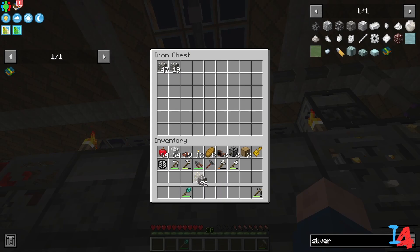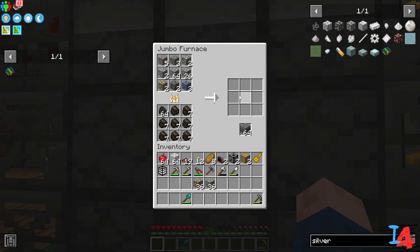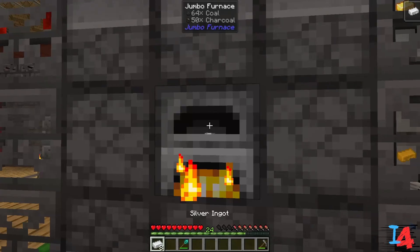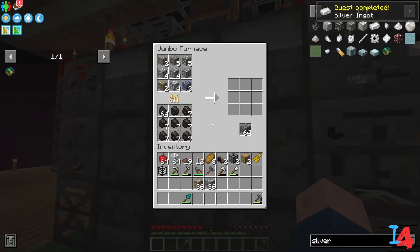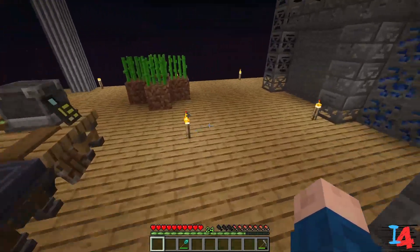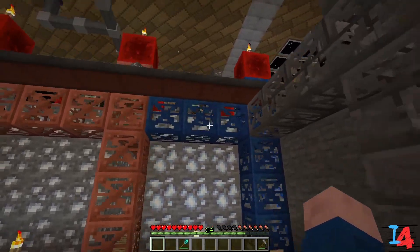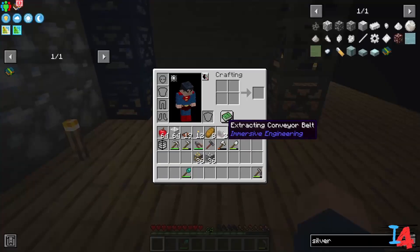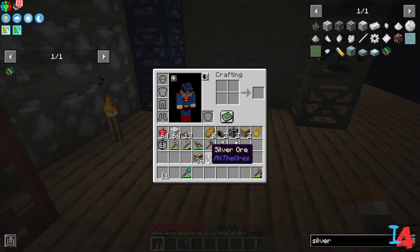We only need 36 of that. Smelt it down — there we go. Throw this up in here, perfect. Now we have one of each of those already dedicated on our drawer wall. We'll put these ones over here. Let me get out some torches to make sure this stays lit up.